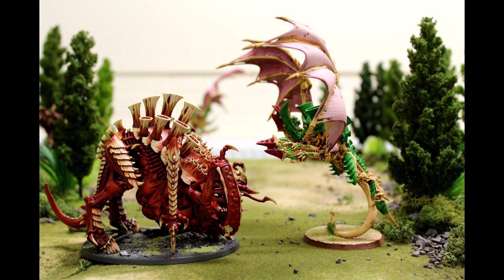Without further ado, let's look at the Hive Tyrant. At his highest level of wounds, he is movement 9, which is awesome — really love that. Makes him quicker, 9 inches makes such a difference, especially if you're running and then assaulting with that psychic power.